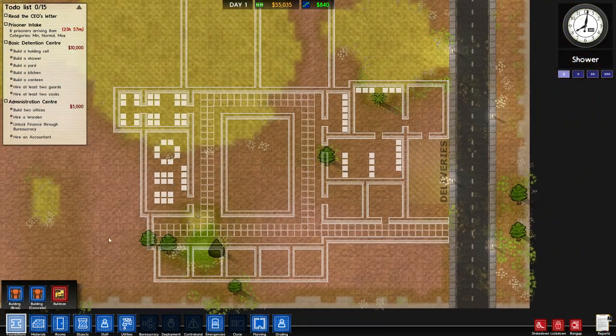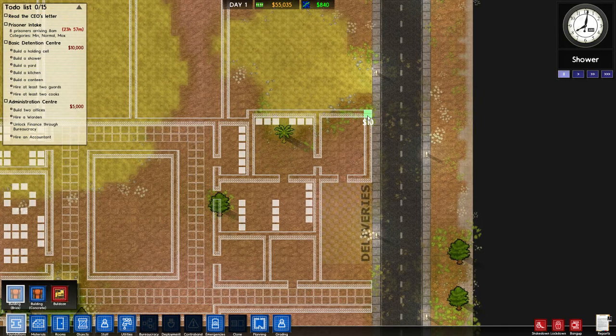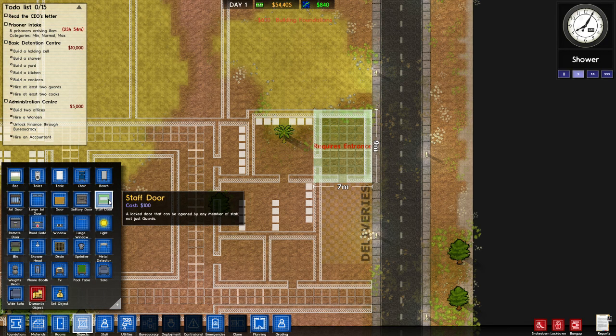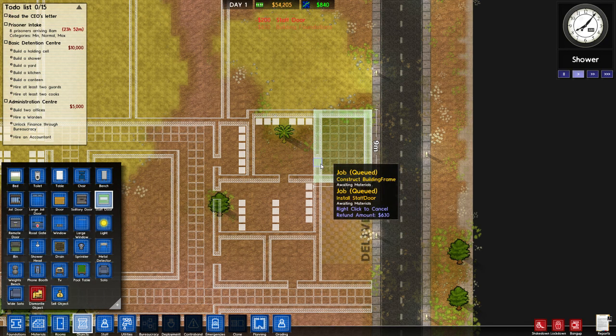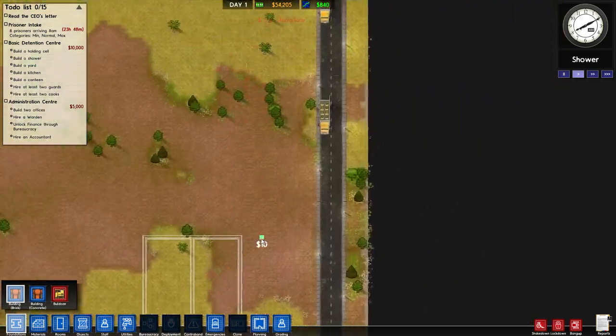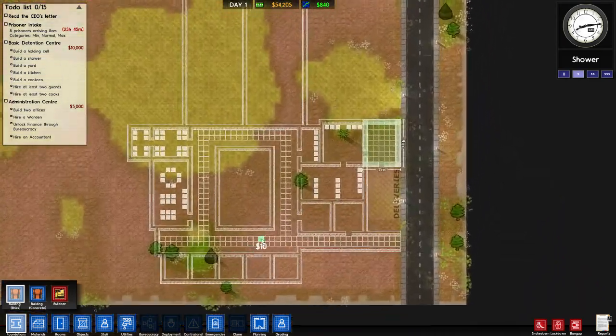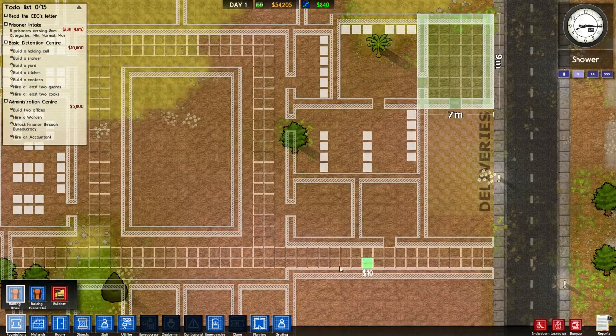Now, the reason why I'm trying to rush is because I'm trying to get through this bit as quick as possible, because this is quite boring really, this first day. So we'll start this going now - staff door, staff door. I want to get these guys going. I do have to stick with just these eight workers - I can't buy any more because that's just a waste of money. I do want to save as much money as possible so that when I go into the next prison, I'll have loads of workers.